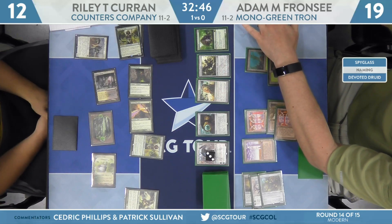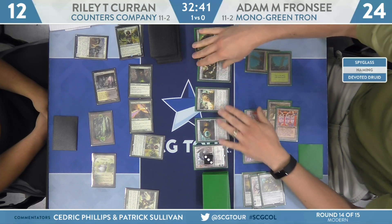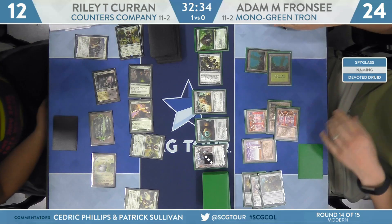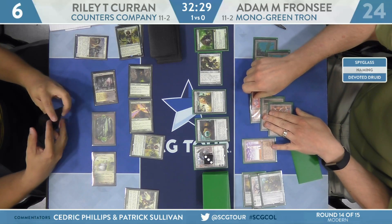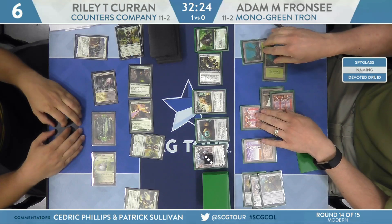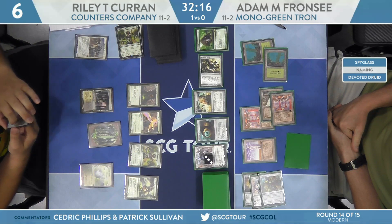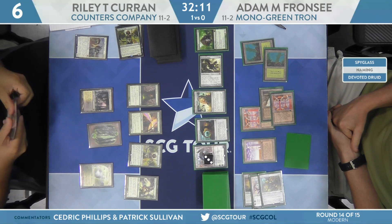There is Thragtusk — Franzi goes up to 24. Franzi catches himself before casting Sylvan Scrying (it's forbidden this turn) and sends back to Riley. Riley draws a Court of Calling — this is a toolbox deck, so you wonder what he can get post-sideboard. He can't go infinite here — the Sorcerer's Spyglass is locking that out.